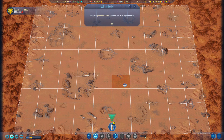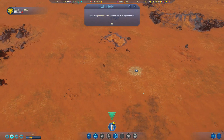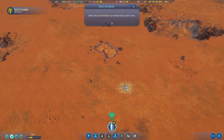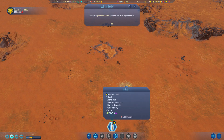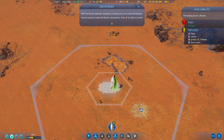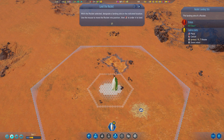It appears that we have a very large area to build in, which is nice. The rocket is ready to land payload: one drone hub, one moisture evaporator, one sterling generator, one fuel refinery, eight drones, and various resources. Left click to land rocket. With the rocket selected, designate a landing site on the indicated location. Use the mouse to move the rocket into position.